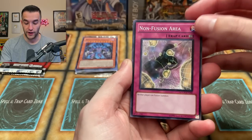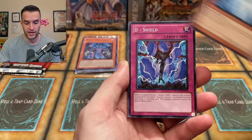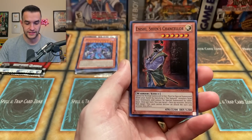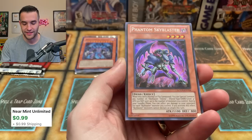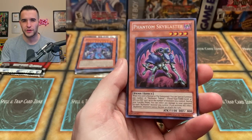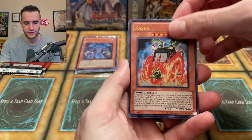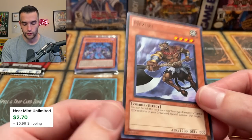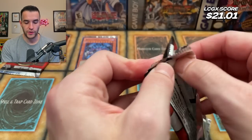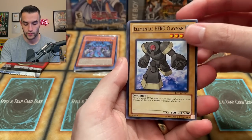Third pack — this is a pretty fun opening. Non-fusion, we got the Cold Enchanter, D-Shield. Anishishian's Chancellor, a nice super rare. Phantom Sky Blaster — I feel like this used to be like $10. Akasha — I think this card was in Duel Links for a bit. Rosebud, D-Spirit, and Mizuki — a really nice card for zombies. Two packs to go. Also our promos — I think this is around $10, so that's going to be added to the value as well.